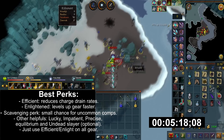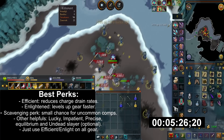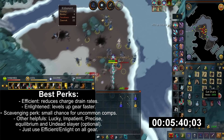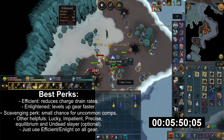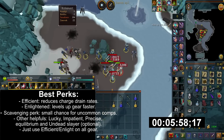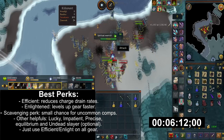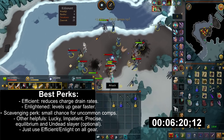The best perk setup I would suggest is Efficient and Enlightened. Efficient reduces charge drain rates, while Enlightened increases gear XP, thus leveling gear faster. Scavenging perk is also amazing here, as you're going to kill a bunch of creatures — it has a small chance of fetching uncommon components. Other helpful perks are Lucky, Impatient, Precise, Equilibrium, and Undead Slayer, though they're not really needed as these monsters have fairly low HP. In summary, just fill all your gear slots with Efficient and Enlightened, and feel free to mix and match.